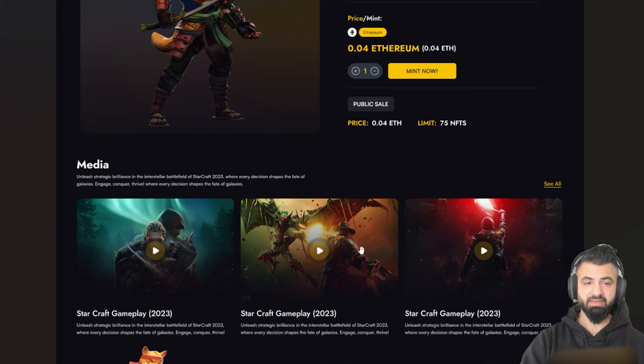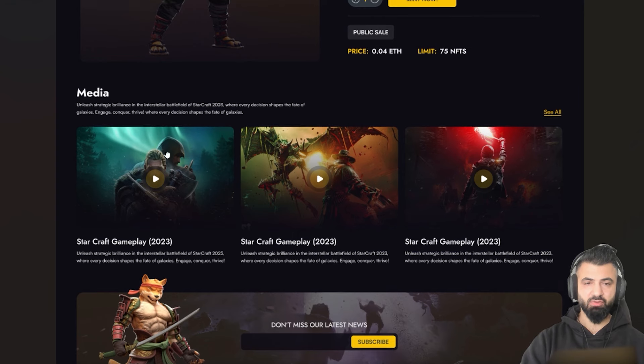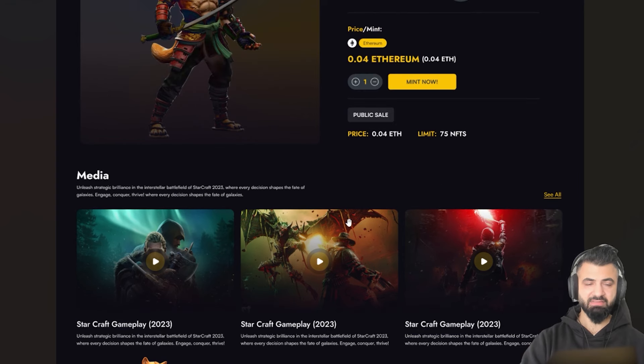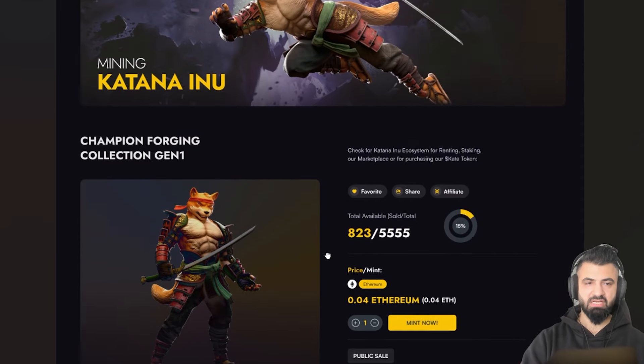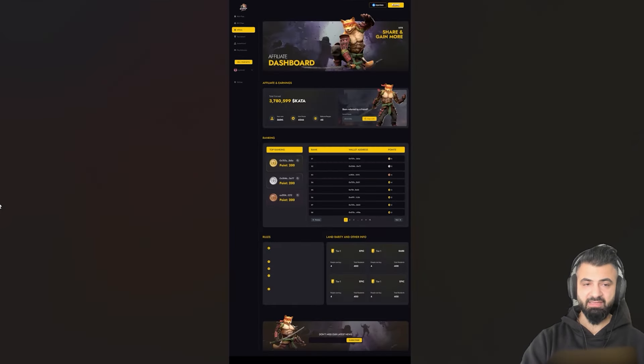There is also a media section here. There are some examples only because the UI is not finished yet. We will have updated videos of the game — characters, who is moving, how they are running, so people can see what a nice character looks like in the game. Now let me come to the affiliate program.